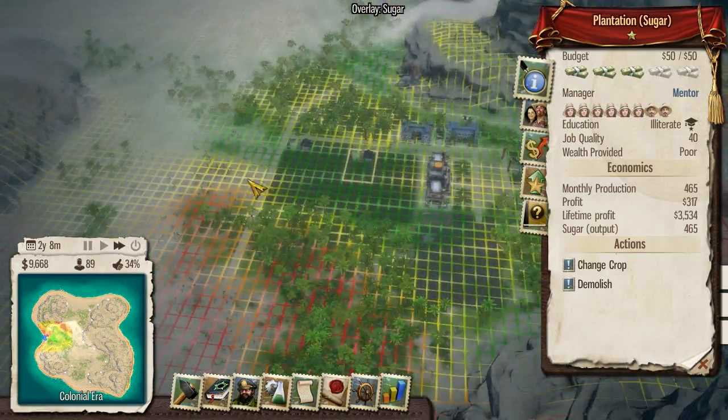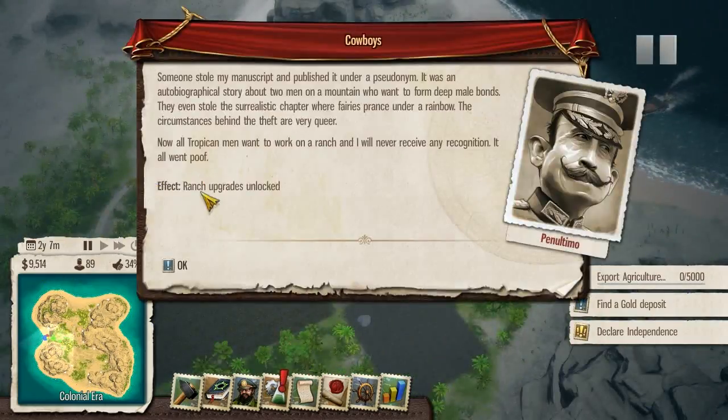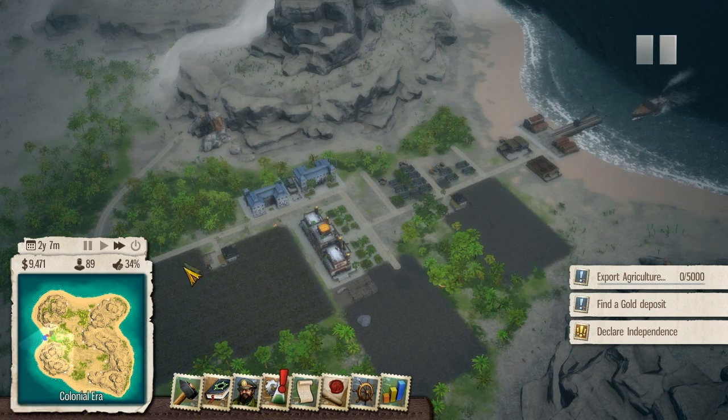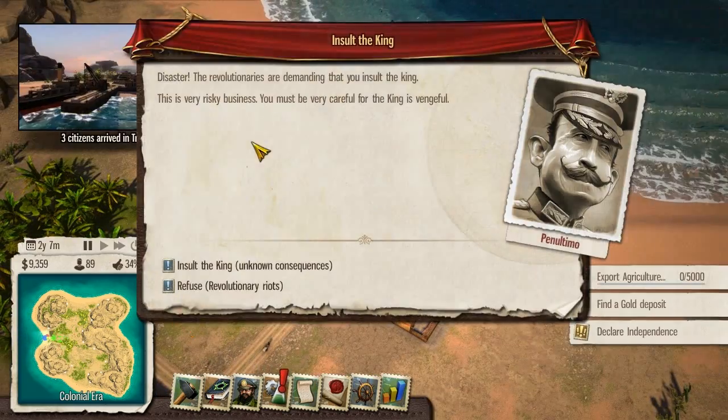It's going to be fun times for him. We're at $10,000. Someone stole my manuscript and published it under a pseudonym - it was an autobiographical story about two men on a mountain who want to form deep male bonds. They even stole the surrealistic chapter where fairies plant under a rainbow. The circumstances behind the theft are very queer. Now all Tropicana men want to work on a ranch and I will never receive any recognition. How I love this game - all the innuendos and the pop culture references.